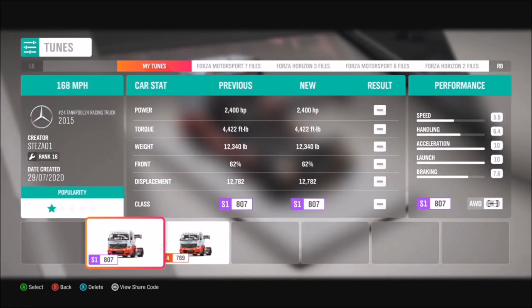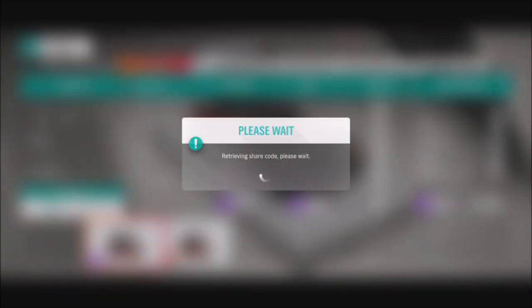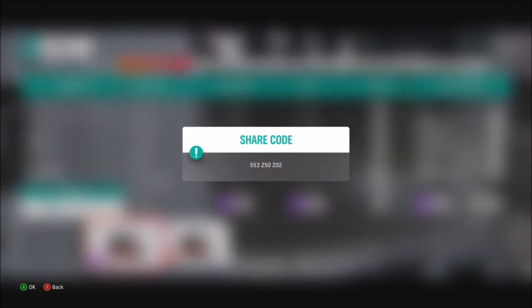I would definitely recommend tuning it from stock for all of the challenges, not so much the last one but definitely the first two. I have created an S1 class tune called '168 mile an hour' and the share code is 553 250202. I'll come on to that more for the second challenge.